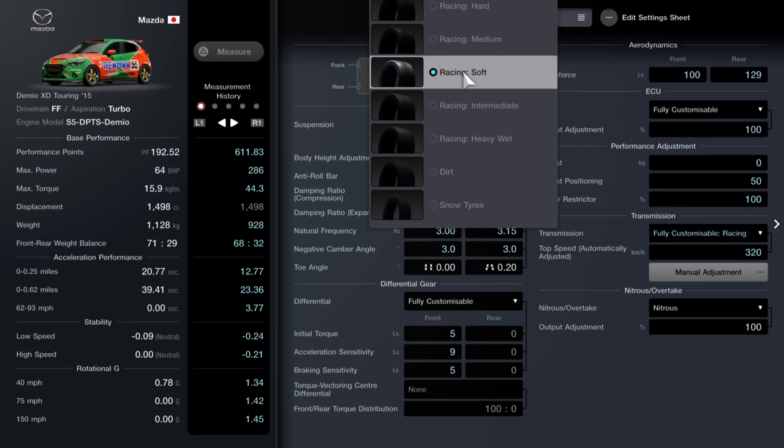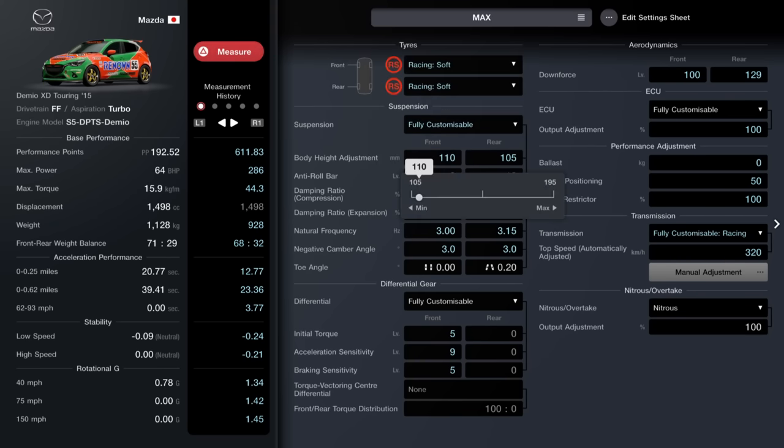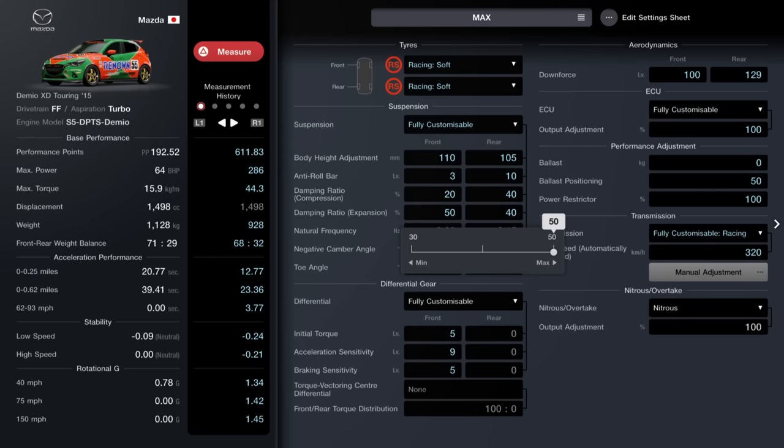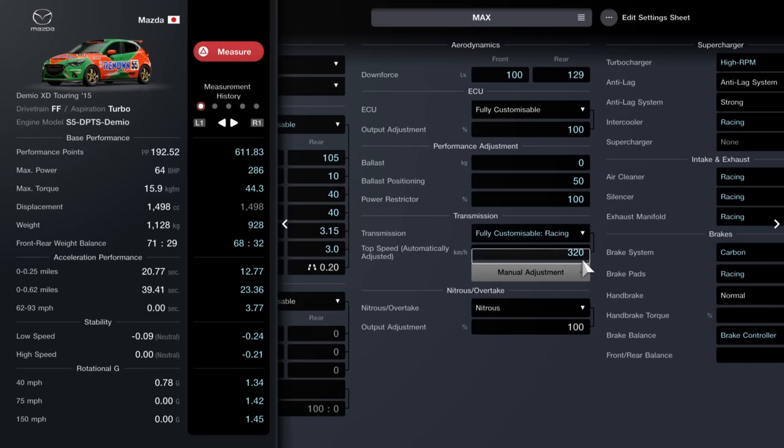Make another tuning sheet - I've called it 'mid-max' - and set this to the maximum. Racing soft tires, fully customizable suspension with these settings: 110 at the front, 105 at the back, 3 at the front, 10 at the rear. Compression ratio: 20 on the front, 40 on the rear. Expansion is 50-40. Natural frequency is 3 and 3.15. Negative camber is 3 on both. Toe: 0 on the front, 0.2 on the back. Fully customizable limited slip diff, set to 5, 9, 5.